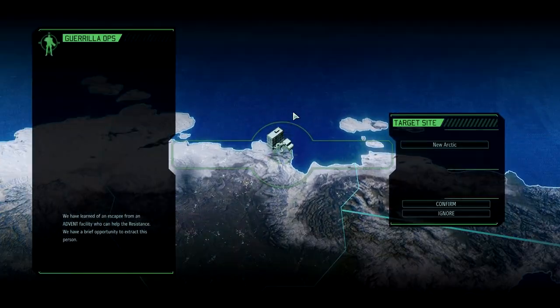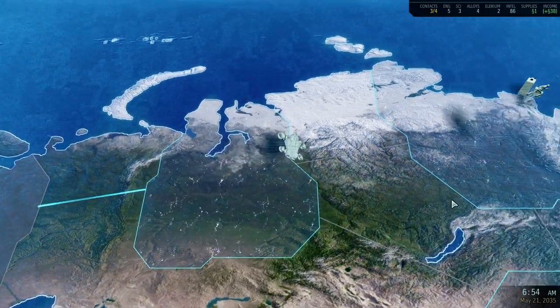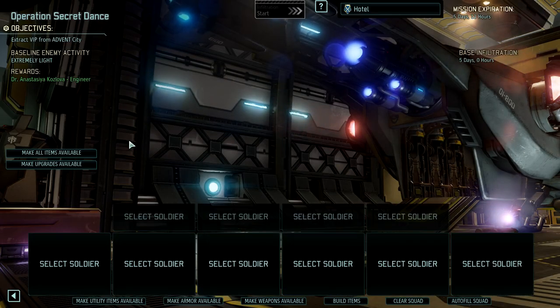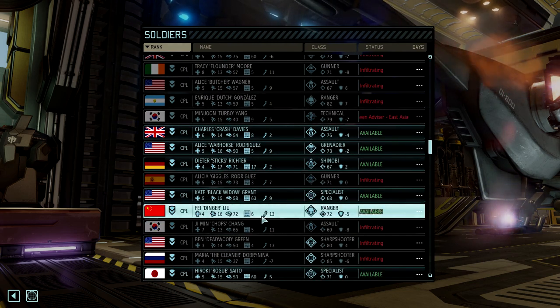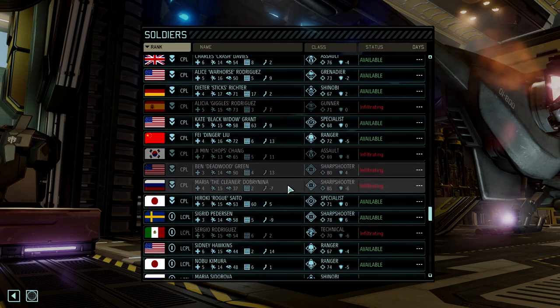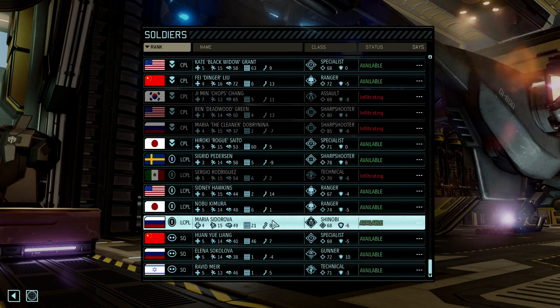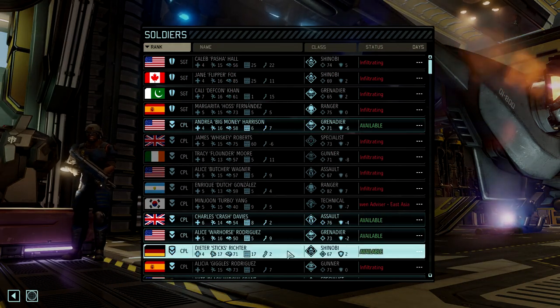We're going to go do this infiltration real quick. It's going to be five days by the time we get there, but I don't need a huge squad for this one, I don't think. Extremely light baseline. We have five days, 13 hours. Yeah, we're fine with this one. Do we send Liu Dinger or do we send somebody a little bit greener like Sydney Hawkins or Kimura Nobu? Let's send Sydney along with Shinobi Dieter, as always.